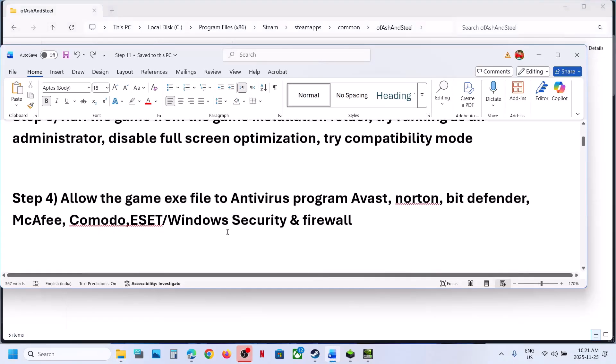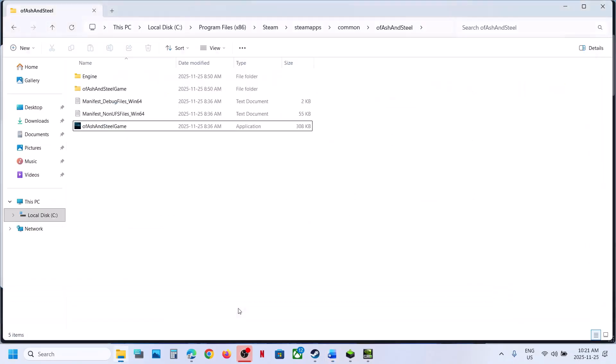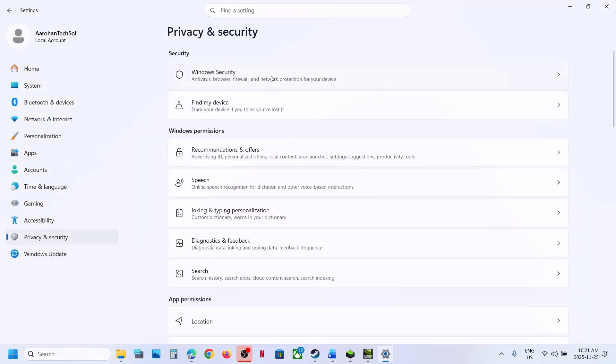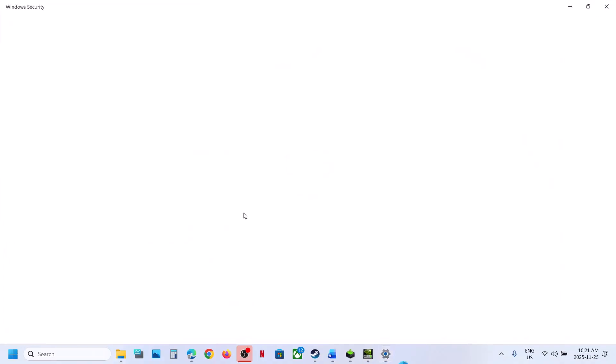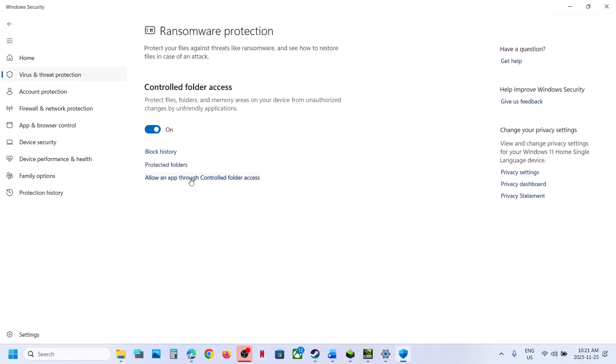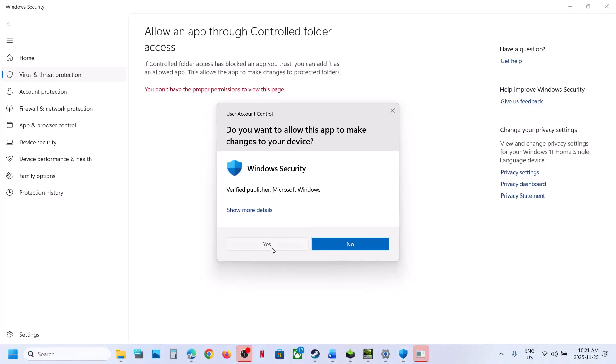Still not working? The next step is to allow the game exe file through your antivirus program. If you are using Windows Security, open Windows Security, go to Privacy and Security, then Windows Security, then Virus and Threat Protection. Scroll down. At the bottom you will see Manage Ransomware Protection. Click on it, then click on Allowing Apps to Control Folder Access, and click Yes to Allow.